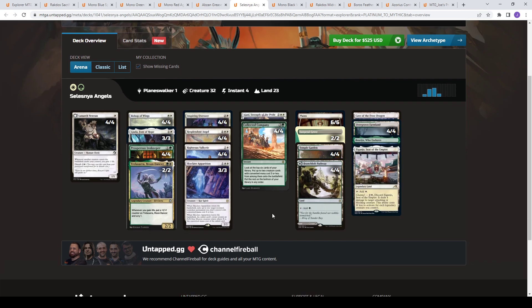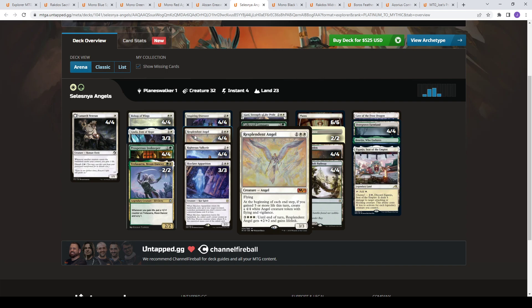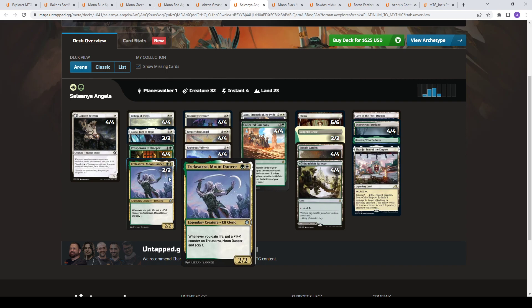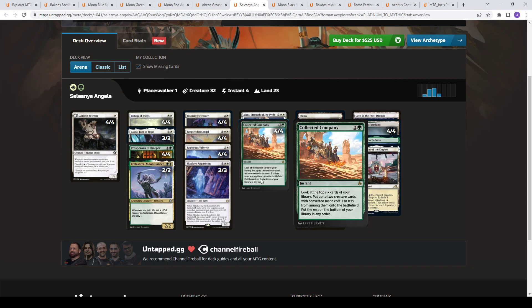Then we have GW Angels — this is my configuration of the Angels deck that we did really well with last month. I came in at Mythic number 16 with it. This version is more focused on propping up Resplendent Angel. You have a number of ways to gain five life in a turn — Lunarch Veteran into Bishop of Wings into Resplendent Angel is the easiest. Prosperous Innkeeper helps you ramp and fix mana, and Trelasarra smooths out your draws. In the mirror, it helps you dig for Ajani's Strength of the Pride, which is a one-sided board wipe. Otherwise you have Righteous Valkyrie to buff your team, Collected Company, Skyclave Apparition, and some removal.